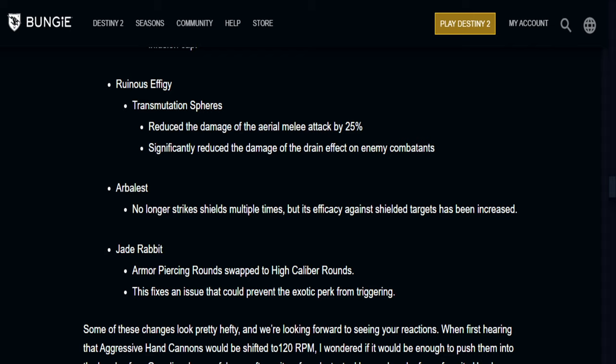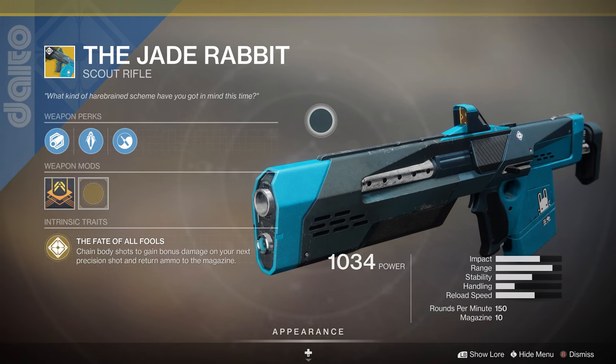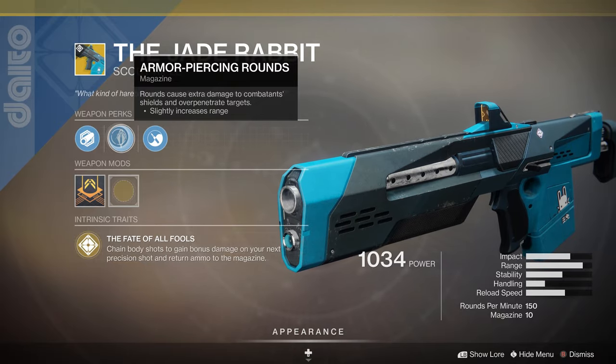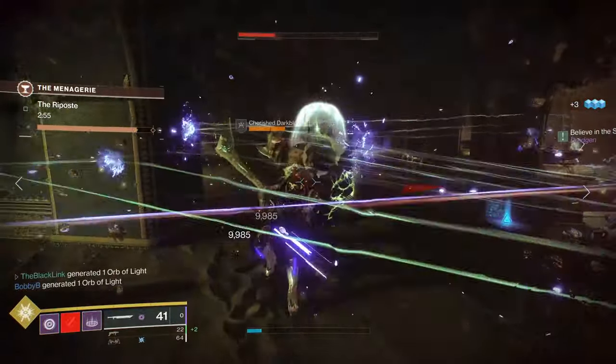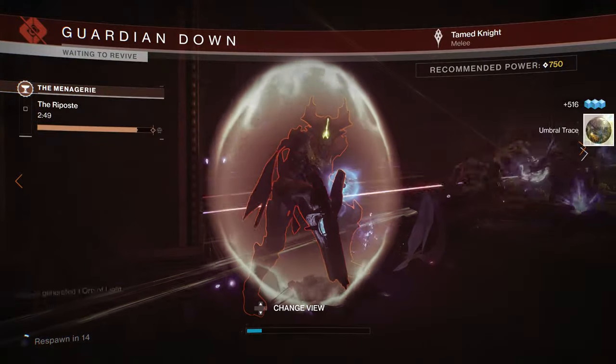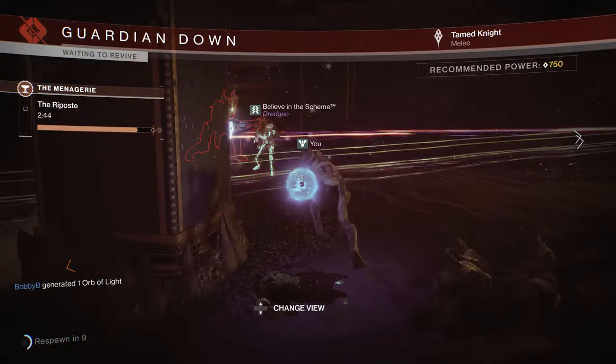Next up, Arbalest — it no longer strikes shields multiple times, but its efficacy against shielded targets has been increased, so its damage against shields will be a bit higher. And for Jade Rabbit, the Armor Piercing Rounds perk has been swapped to High Caliber Rounds. Apparently, Armor Piercing Rounds was causing an issue with the Fate of All Fools perk, so they removed it and swapped in High Caliber Rounds. That's it for some of the big sandbox changes in this week's TWAB. There's a lot of really big changes, and a lot of heavy-hitting nerfs — a lot of stuff I wasn't really happy to hear.